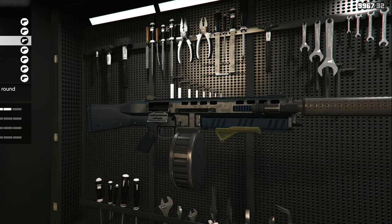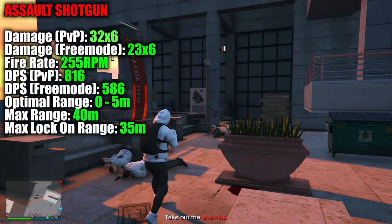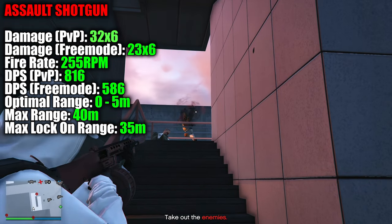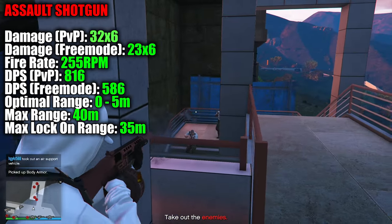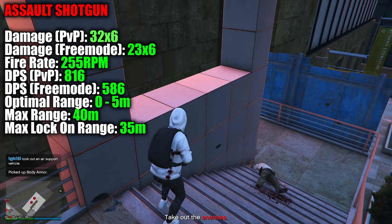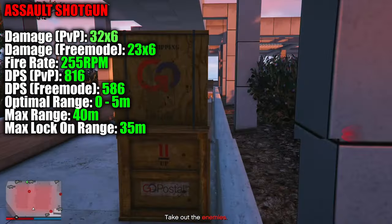For the best shotgun, we have the Assault Shotgun. This is an absolute wrecking ball that can wreak havoc both indoors and outdoors in GTA. This gun deals solid amounts of damage, with each shot dealing 32 damage for PvP and 23 damage for free mode, but what makes it so unique is its fast fire rate. This gun can rattle off rounds like no one's business and annihilate everything that stands in its way, with its fire rate being 255 rounds per minute. This high fire rate combined with its above-average damage makes it one of the best weapons in game for clearing out large groups of enemies or players.